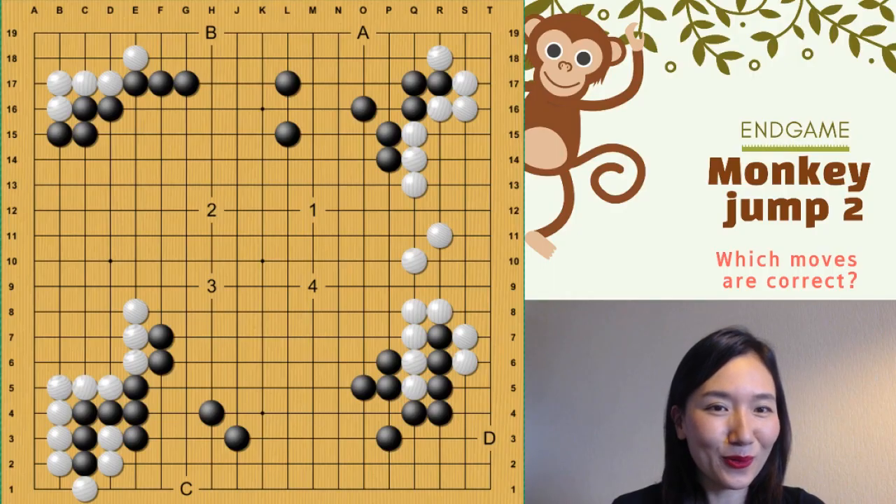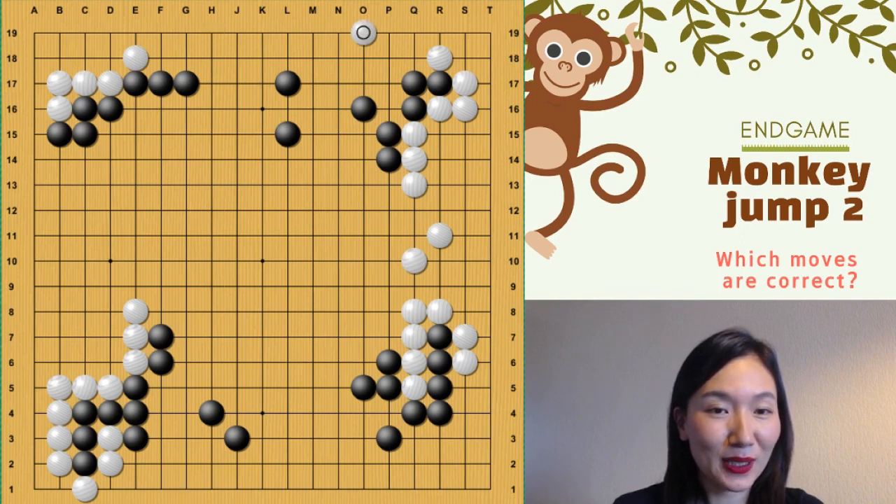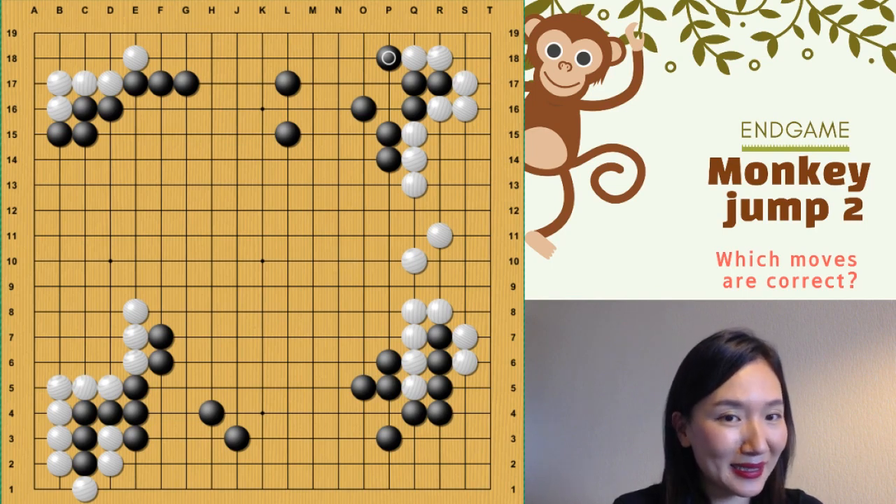Let's start number one. So A, the monkey jump was wrong. Do you remember? Here. So you can punish with this one. So which move is better? Which endgame? Here, push. Now you can see a very nice endgame. Yes. You are right.